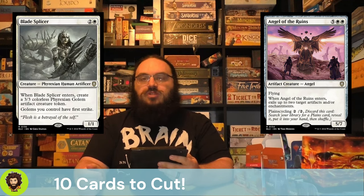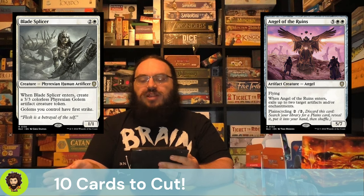Blade Splicer is a 1/1 for 3 that generates a 3/3 Golem when it enters. We could spend 5 to get two 3/3 Golems and two 1/1s with offspring — not bad value — but there are better ETBs out there, so we're going to let them go.